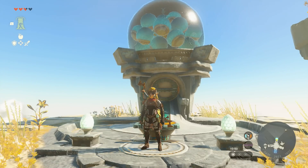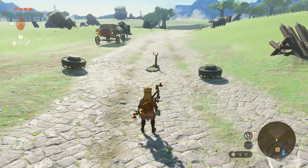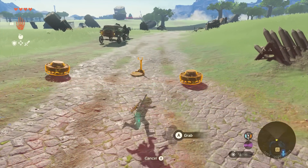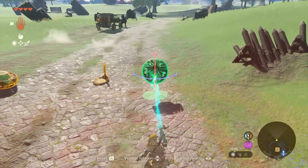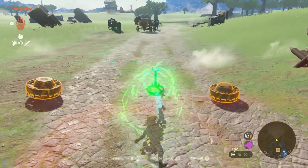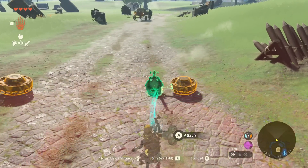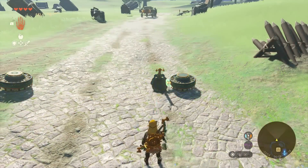Let's get to constructing, and we're going to need some precise engineering. Get your first fan and orient it so it is blowing straight down, and then leave it. Now, grab the steering stick, and you want to rotate it 45 degrees towards you, like so. Then, very carefully, very centrally, attach it to fan the first.